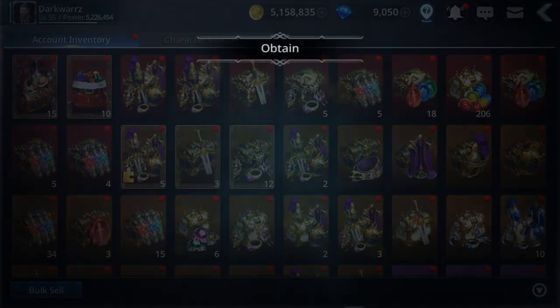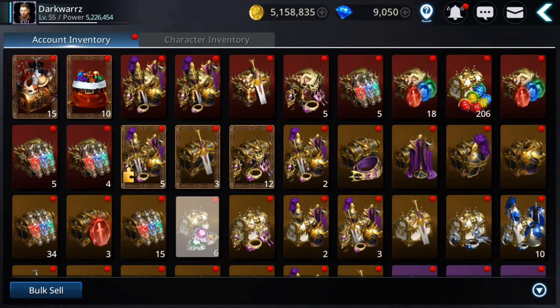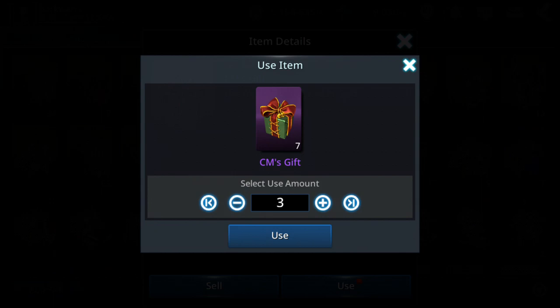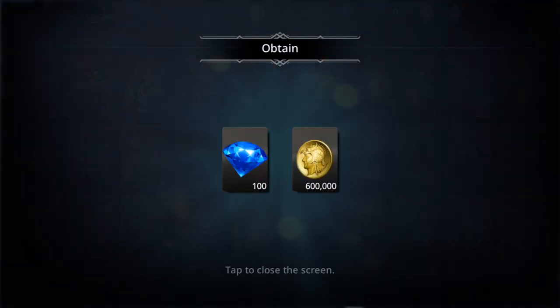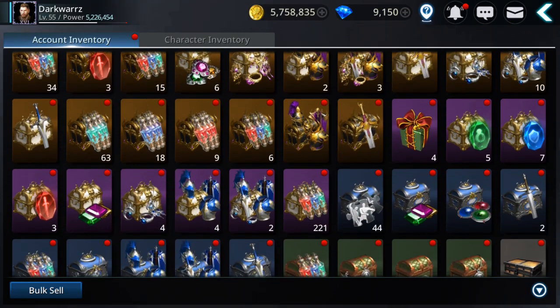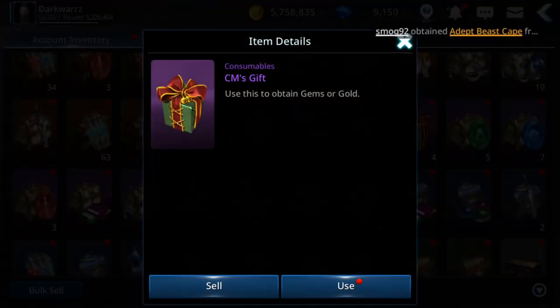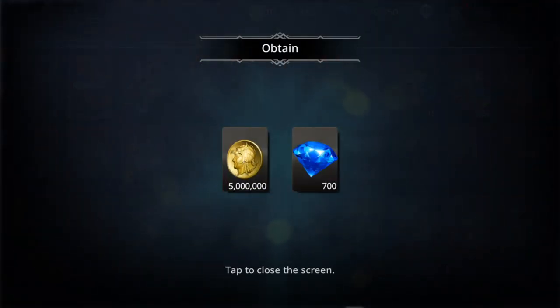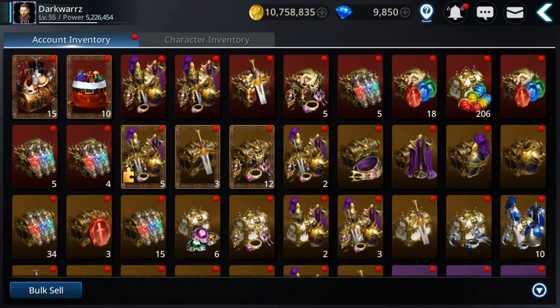Let's see CM's gifts — I forgot I have 2.3 million. Let's try 3 again — 600 and 100 gems. Amazing. And last — oh, 5 million and 700 gems.